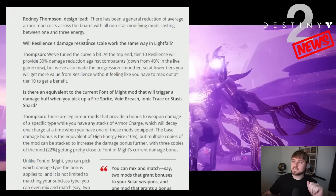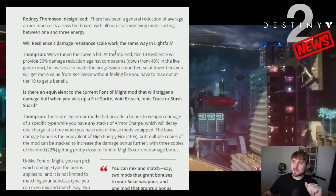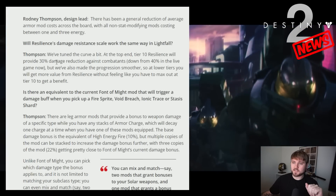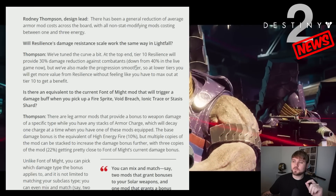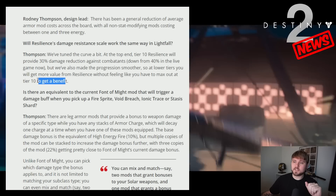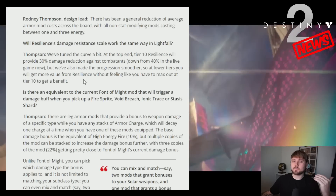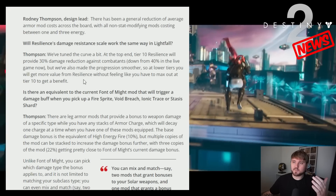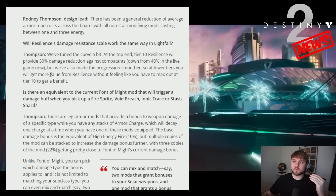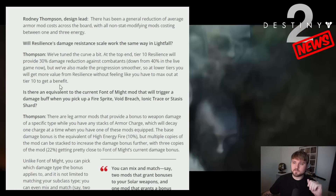Next up: will resilience's damage resistance scale work the same way in Lightfall? They've tuned the curve a bit. At the top end, tier 10 resilience will provide 30% damage reduction against combatants, down from 40% in the live game — a 10% reduction. But they've also made the progression smoother so at lower tiers you'll get more value without feeling like you have to max it out at tier 10. Right now the difference between 9 and 10 is 32% to 40%, so you almost have to run 10. It'll be nice to run 8 or 9 and not really lose out much — if 9 resilience is 28% then it's not too big of a deal, which I think is an excellent change.